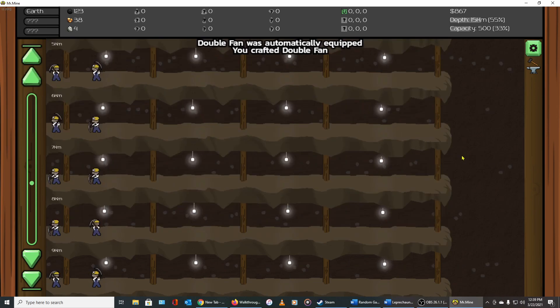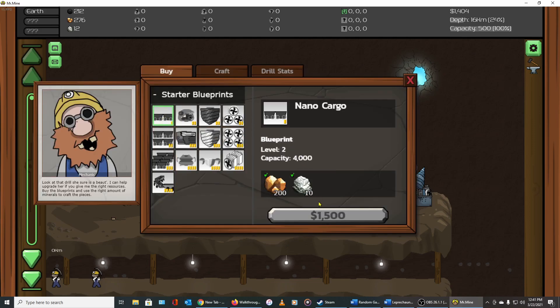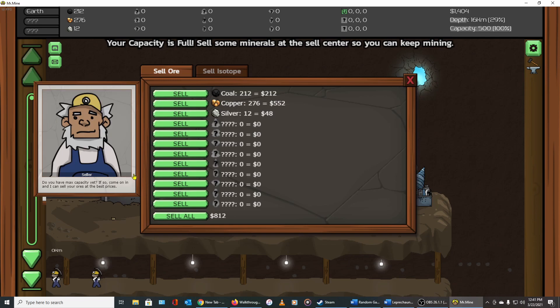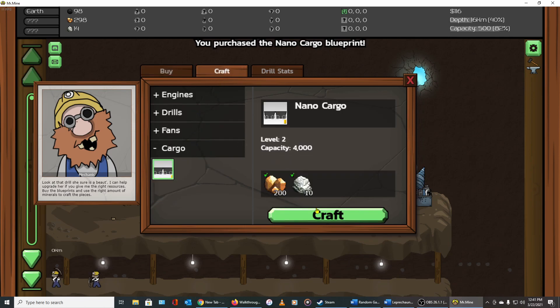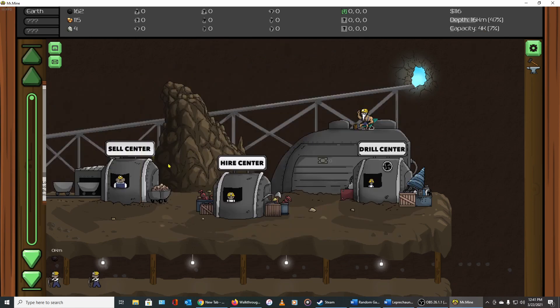Back at the Drill Center we need 10 silver and 250 copper for the better cooling upgrade, and we're almost there. We sell the coal to free up room for copper. Now we have better cooling, which improves drill speed — it automatically loads. After cleaning up a few rock piles we're short on cash, but selling the coal pushes us over the threshold to buy the next item. We craft it and now we have 4,000 capacity.